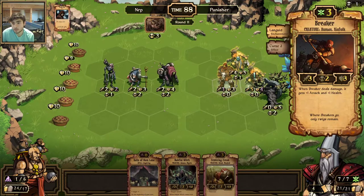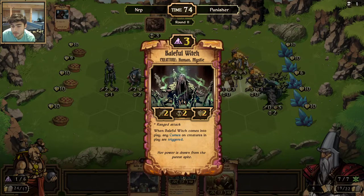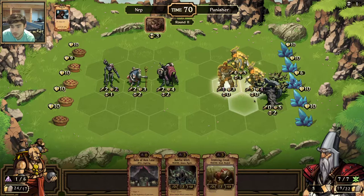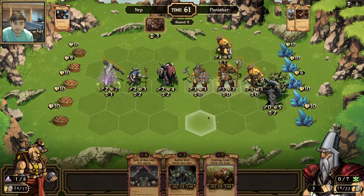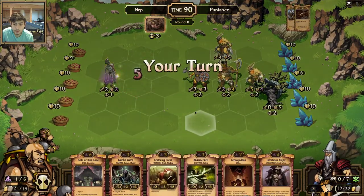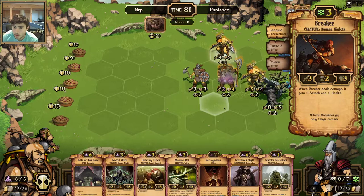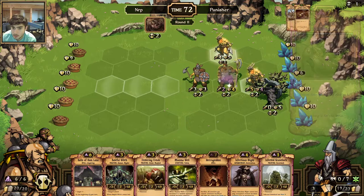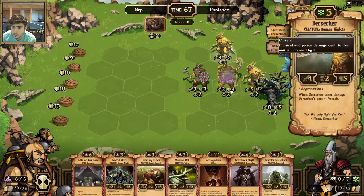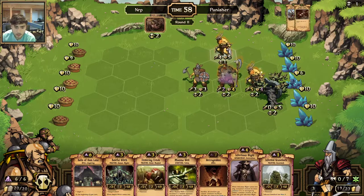The Baleful Witch will deal two damage to the Berserker and three damage... wait, Baleful Witch doesn't deal damage on top of the Curse — it just does damage equal to the Curse. So I want to top-deck another thing. He played there — and I guess that's why it'll die in two turns. So how do I make the poison deal four damage? It's going to deal two damage already, and then two more because of the Curse. If I play Infectious Blight on this it's going to die — I hope.